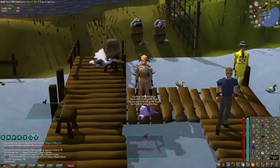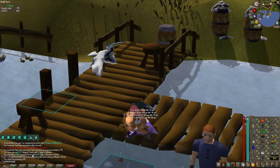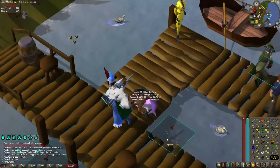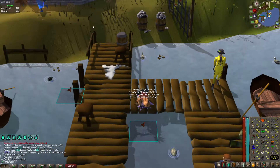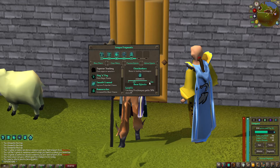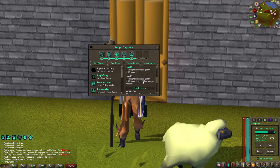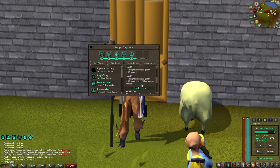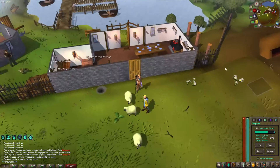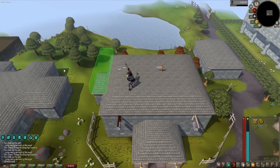I got the fishing pet! Awesome, so now I have two skilling pets - the mining one and the fishing one. Before I start hunting chin chompas, I really need to get the chin chompas fragment to level 3, because at level 3 it gives 100% more XP and you catch two chin chompas instead of one. I really need to get this fragment up.